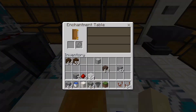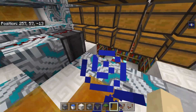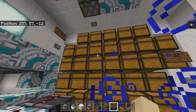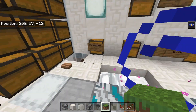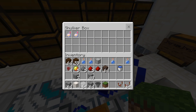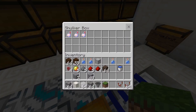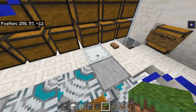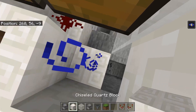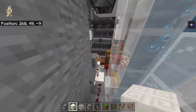We also have the enchanting table over here. I put it over here because we already have a lot of redstone in this tiny area. If you just press the button here, you get a splash potion of fire resistance. It does add one potion at a time — it adds one person at a time.